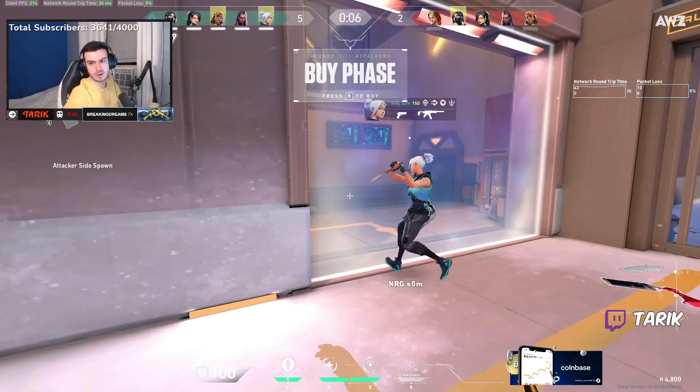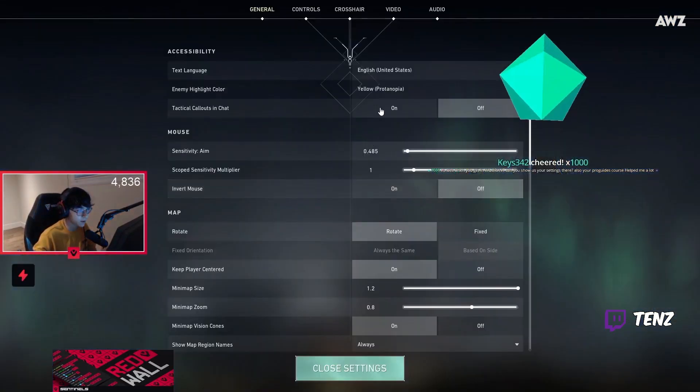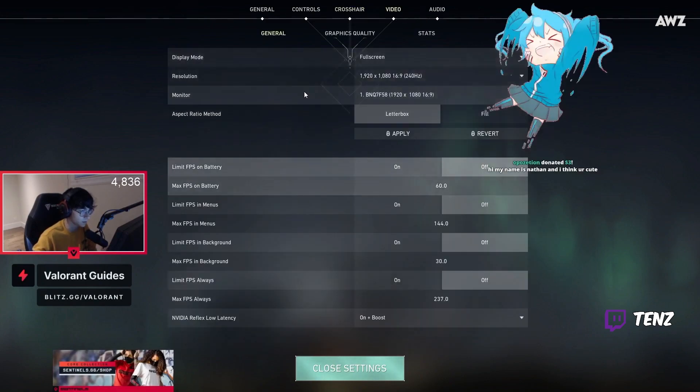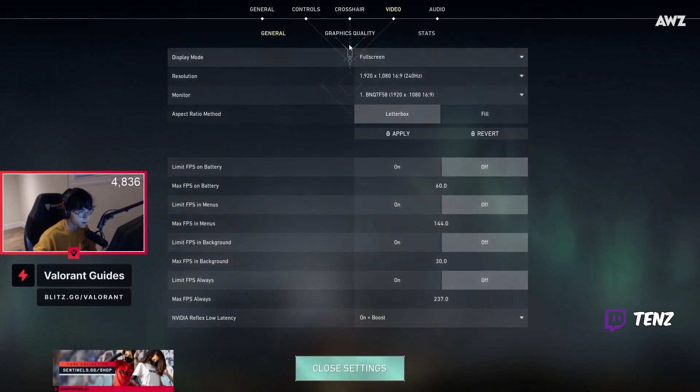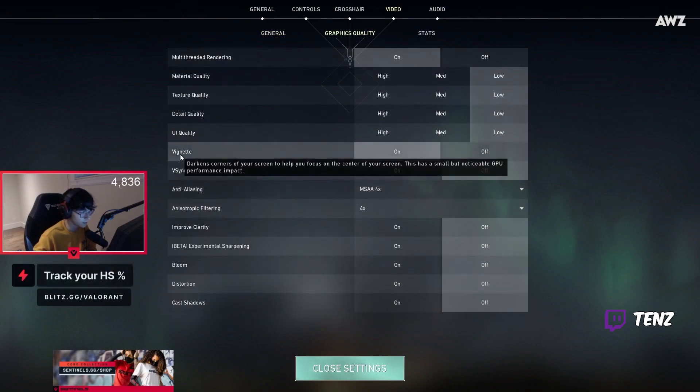Can you show your settings? I adjusted my settings a little bit. You already know my mouse sense — I play with 1 4 2 2 on my crosshair, I've been playing that forever, on plus boost. For graphics quality I'm using 4x4x.